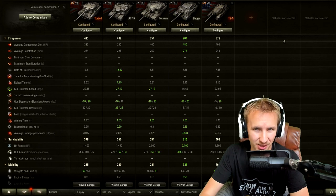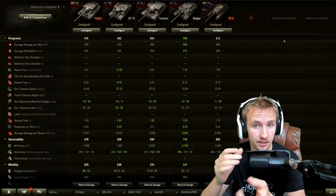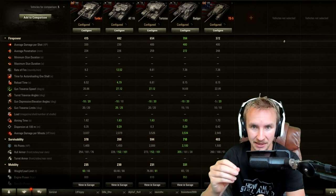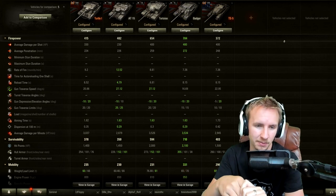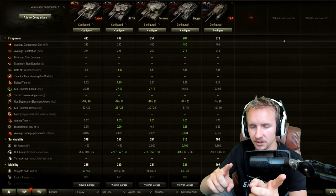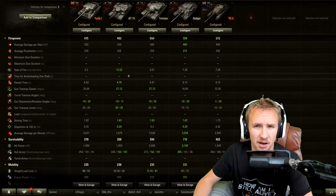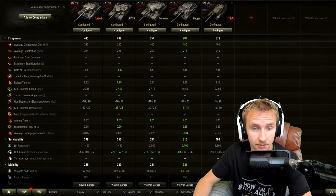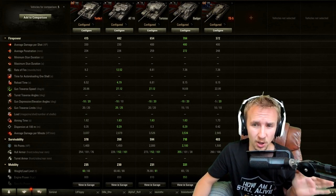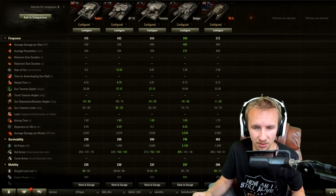Unfortunately I'm not able to use the Tanks.GG website today because the statistics were actually slightly nerfed in the 1.6.1.2 micro patch yesterday — Wargaming made this tank worse before it was even released. So I'm using the in-game comparison, which shows the correct effective values with a 100% commander. I've chosen to compare the Turtle to the AT15, the Tortoise, the Badger, and the TS5, and I'll give my full opinion on which is superior at the end.